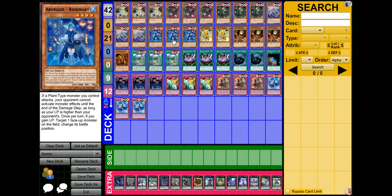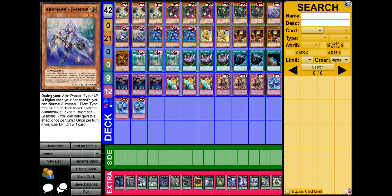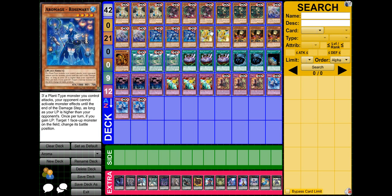I play three Aromaid Rosemary. Basically, if a Plant-Type monster you control attacks your opponent and you have higher life points than your opponent, your opponent cannot activate monster effects until the end of the damage step. And if you gain life points, you get to switch a monster on the field's battle position. So you can turn a monster your opponent controls and beat over it, or you can switch your Jasmine into defense so you don't have to worry about your opponent attacking over it.